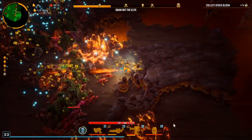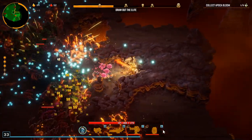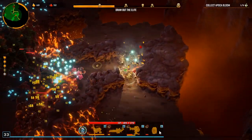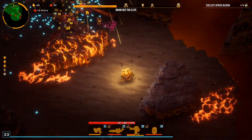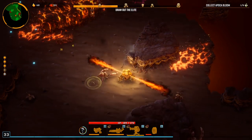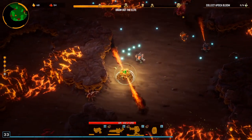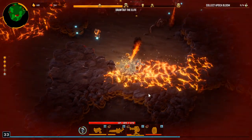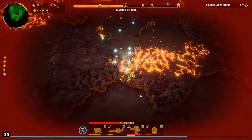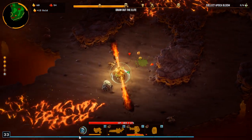We might get the win. This is looking a little hairy, just a little hairy. Let's grab this bloom here — looks like there's some gold right here. I hate that we take damage on this stuff, especially when you have to mine since there's stuff to mine on it — come on dude.